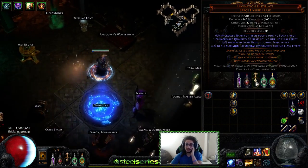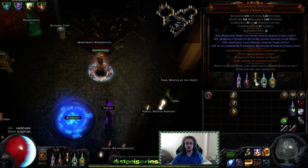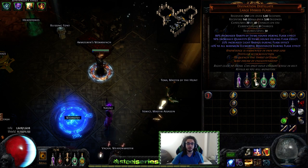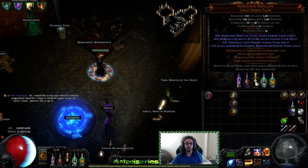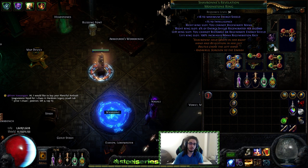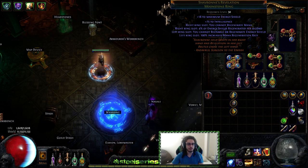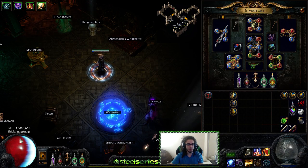The reason is that Divination Distillate gives plus four all max res and also gives quantity and rarity during its duration. The way we keep this up is by using Shav's Revelation. Shav's Revelation in your right ring slot basically says that you regen four percent of your ES per second. It gives a fat int roll which actually makes up for a percentage ES craft somewhat. If I take off the ring I lose quite a bit of ES.